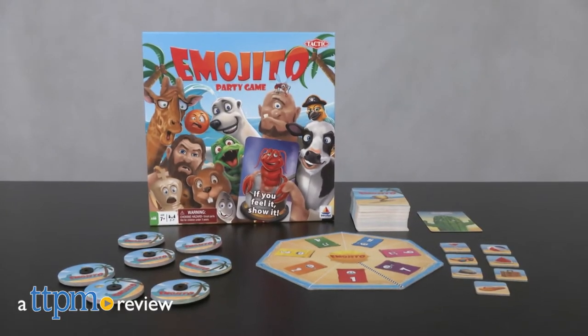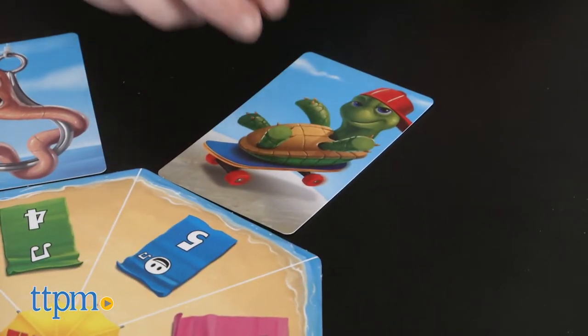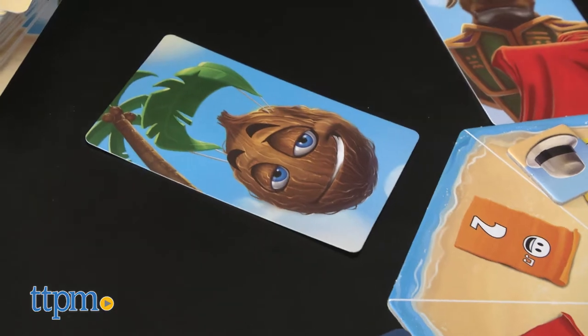Show your emotions in this party game. Hi, this is Jen from TTPM and I'm here with the Emojito Party Game from Tactic. This is a 2-7 player game for ages 7 and up that tests your emotional intelligence, or ability to understand and mimic different emotions via facial expressions and or sound effects.